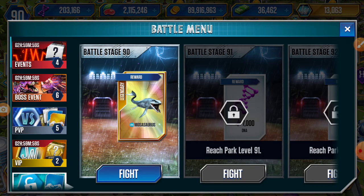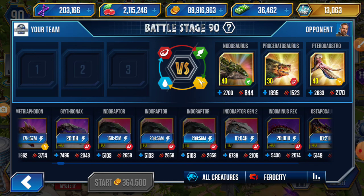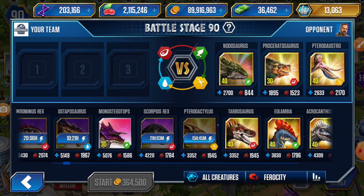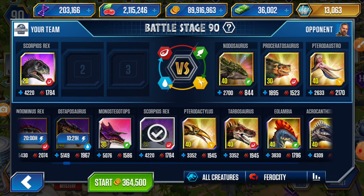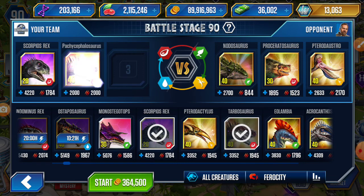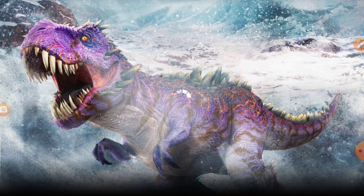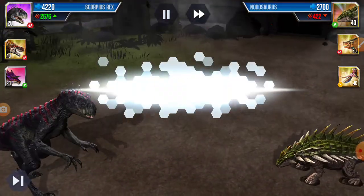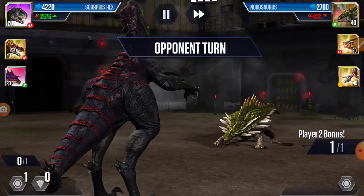Okay, we'll go here and set up battle stage 90 — the one I said we'd unlock. We will take again Scorpius, then Turbo, then Monsticalops. Monsticalops level 30 is more powerful than Scorpius. Scorpius is powerful too — there's just a little power difference between them.